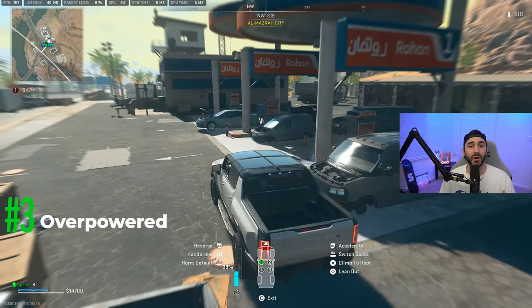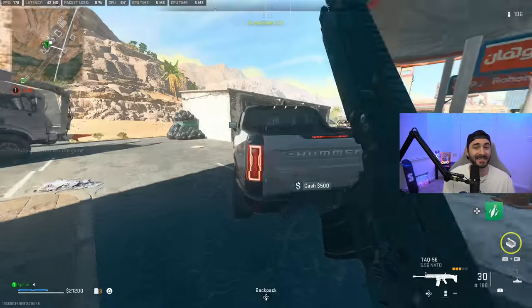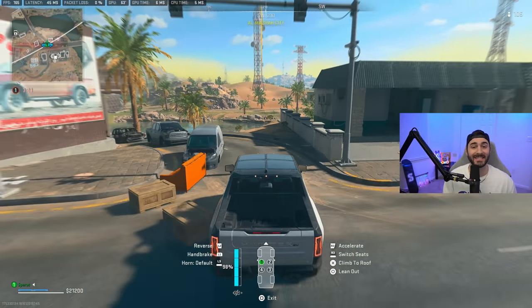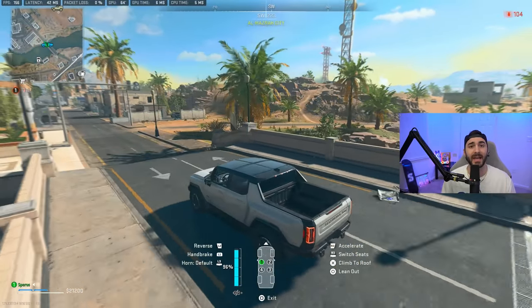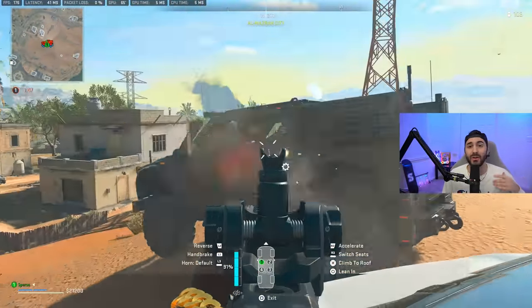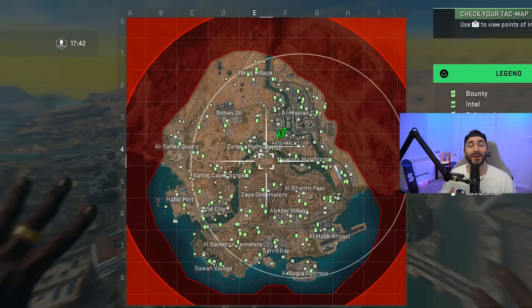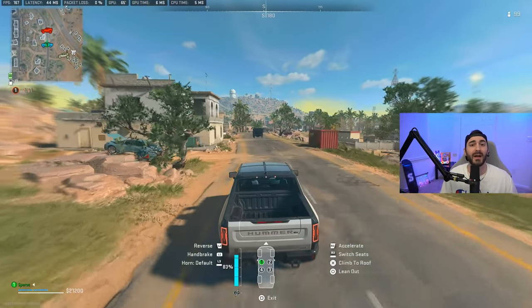Moving on to number three — the Hummer EV. This might seem like a weird thing to talk about, but I didn't even know this was in the game. The vehicle has the best acceleration, the best turning, the best hill climbing ability, and it is incredibly fast. It's by far my favorite vehicle on the map. Probably my favorite part is that it's an EV, so it doesn't make any noise. You can ride around the map as much as you want without hearing the droning engine noise of other vehicles. They do spawn in the same locations pretty much every time.